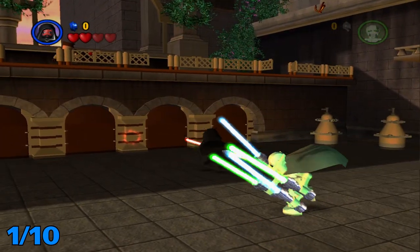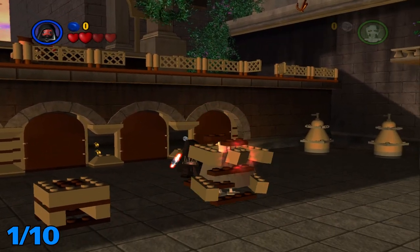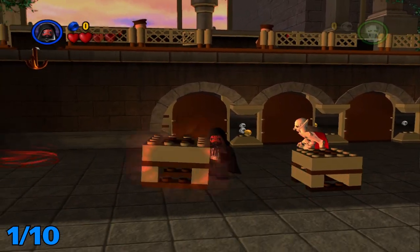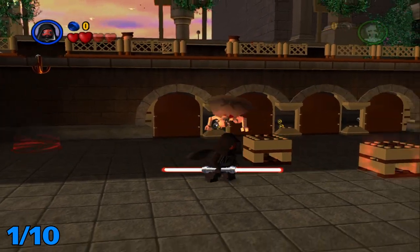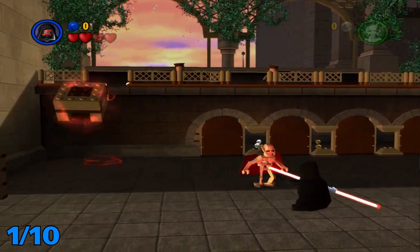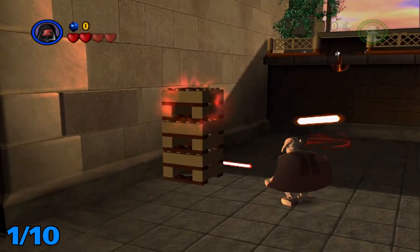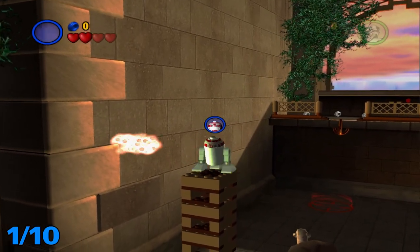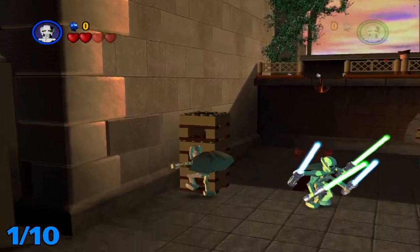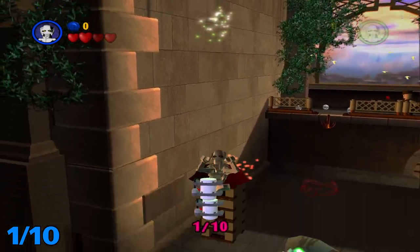For the first minikit, you're gonna want to grab all these pillars out of this wall right here and then use the force on them to stack them over to the side. You'll see throughout this video that there's gonna be one minikit extra that I have, and that will be explained near the end of the level. Stack up these — come on buddy, jump up there — and then just double jump up here and grab it.